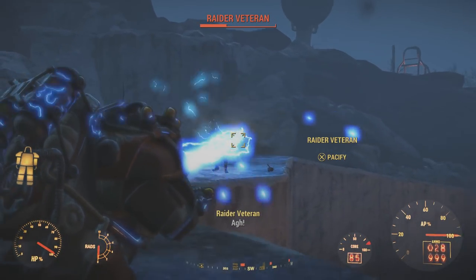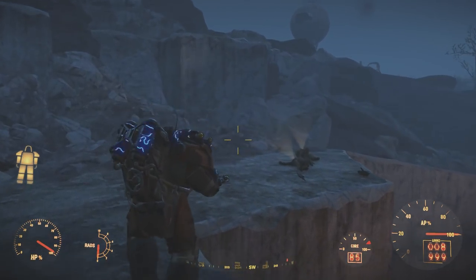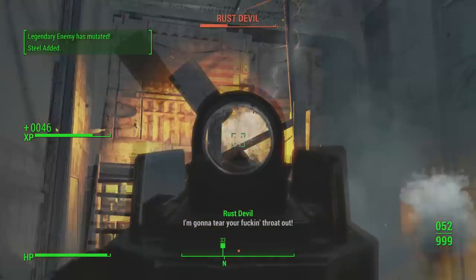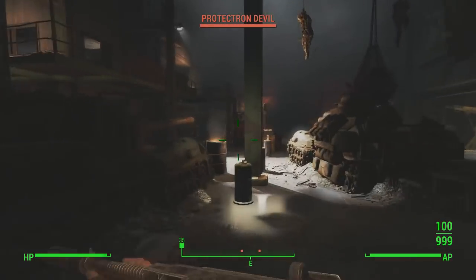What is up ladies and gentlemen and welcome back to Fudge Muppet. It's Scott here and very excited to present you a brand new Automatron DLC Fallout 4 guide. This guide is all about how to get the Tesla Power Armor and the Tesla Rifle.